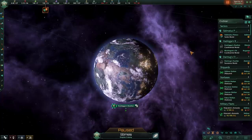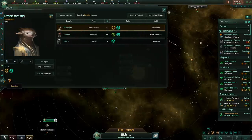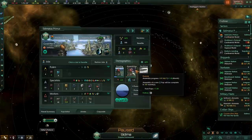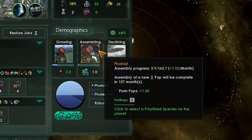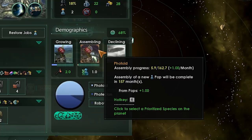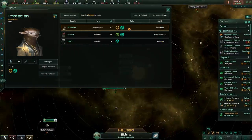There is one more trait we need to talk about: budding. Budding adds 0.02 monthly organic pop assembly, which is a semi-upgradeable system for getting more pop growth. Assembly speed at the start of the game is very useful if you don't have robots, so getting this is rather nice. However, as far as I can see, there is no way of adding the budding trait to other species, which is unfortunate. It would be nice to go down the genetic engineering line and add budding to any species within your empire.